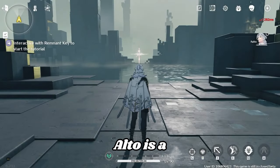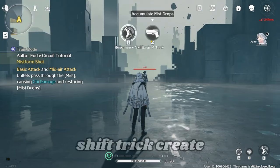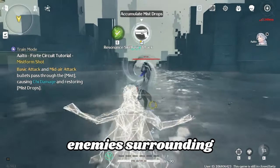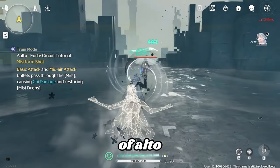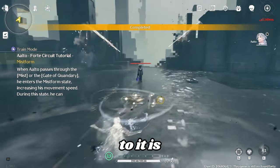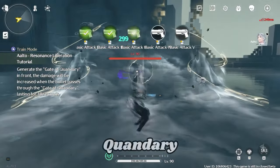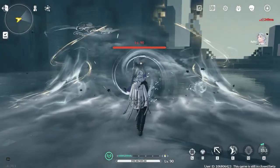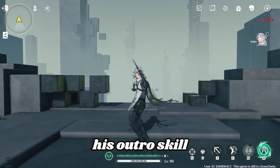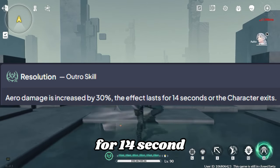Let's talk about Alto. Alto is a pistol Aero sub-DPS unit. His Resonance skill, Siftway, will create a mist avatar that taunts surrounding enemies with a small percentage of Alto's health, and it will cause Aero damage when you dodge through it. His Resonance Liberation, Flower in the Mist, will generate a Gate of Quandary — when you shoot in front of it, it will do a lot more damage and it lasts for 10 seconds. His Ultra skill will increase Aero damage by 30% for 14 seconds.